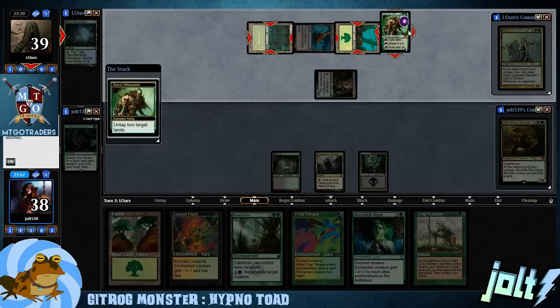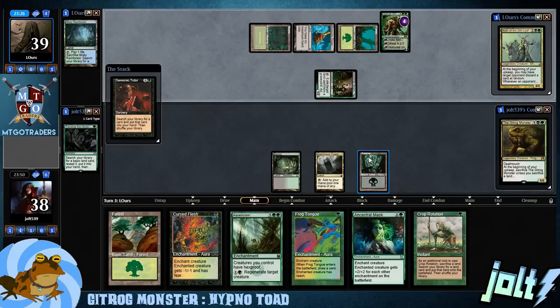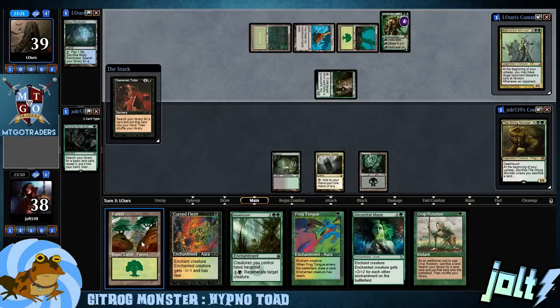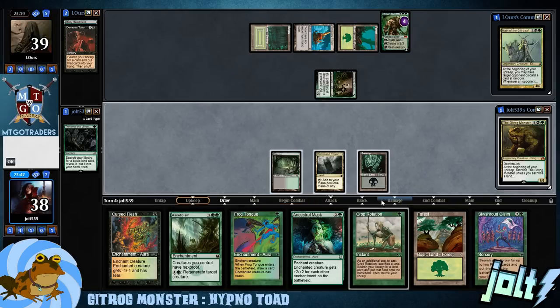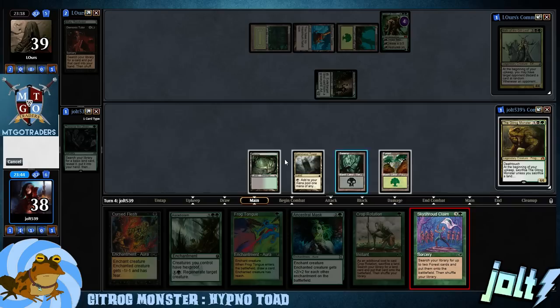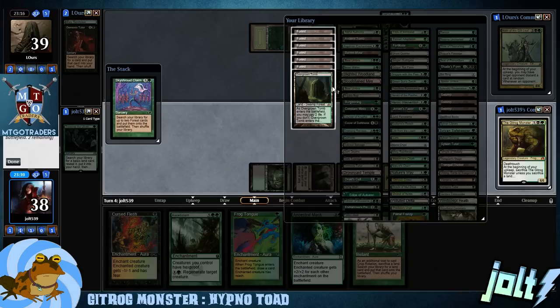Our opponent gets down Guruk Wildspeaker — okay, untap some lands, coming in, able to tap for two more. Demonic Tutor — they do not have to reveal off that one. So we're looking at getting down Forest next turn. If we hit our land drop for the 5th turn, we can get down Gitrog and get our stuff up and running. Skyshot Claim — that'll get us ahead on land drops, so we're going to fire Skyshot Claim off.